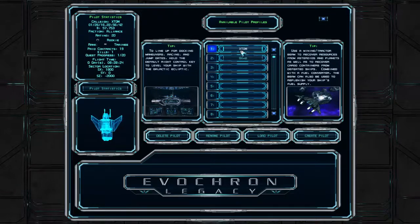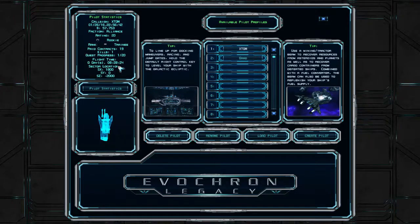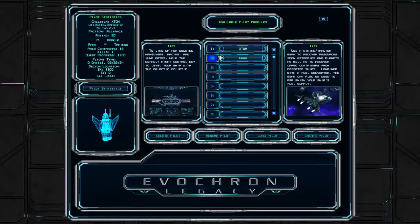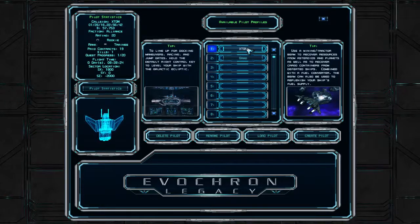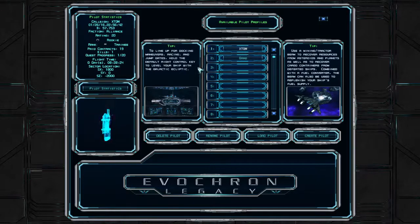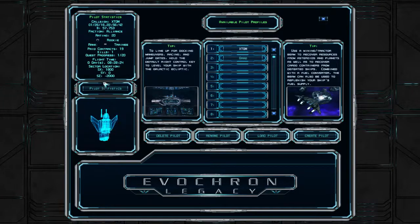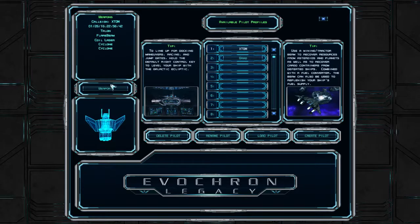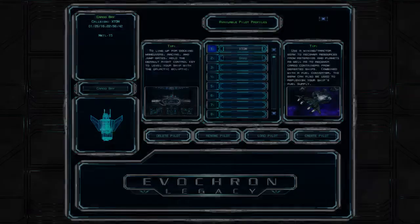I've been playing it now — it tells you over here on my main profile — I've got about eight and a half hours into it so far. This is basically the profile screen. You can have up to 100 different profiles. This is my main single player profile. You can jump in and out of multiplayer and single player using the same profile as far as I know. You get some tips here, and pilot statistics shows how much money you have. You can also look at your loadout from this screen.